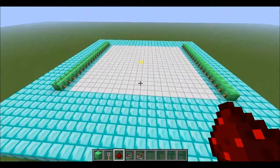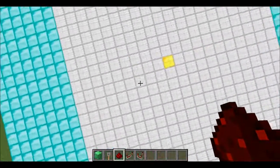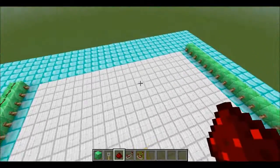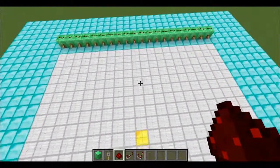Let's explain how spawning works. There's a central point, but you don't necessarily spawn at that central point. You'll spawn within a 20x20 square of that central point, which is this iron area here.